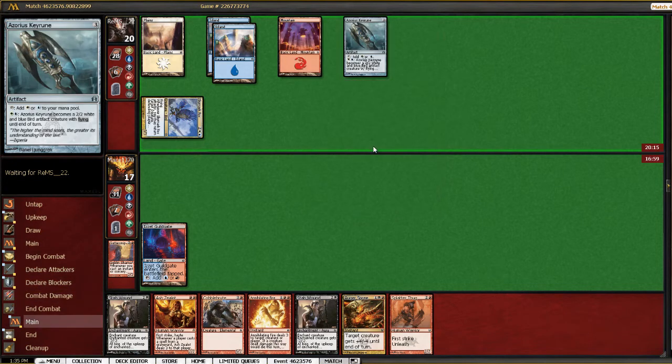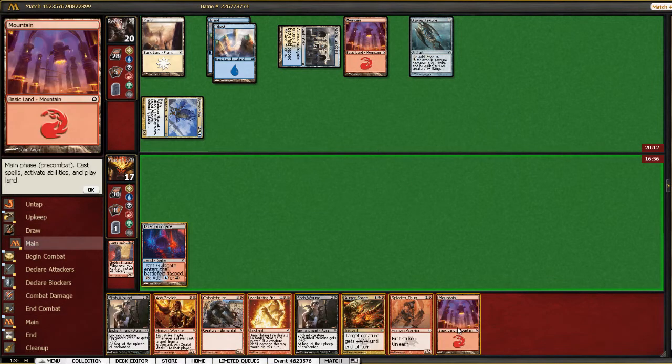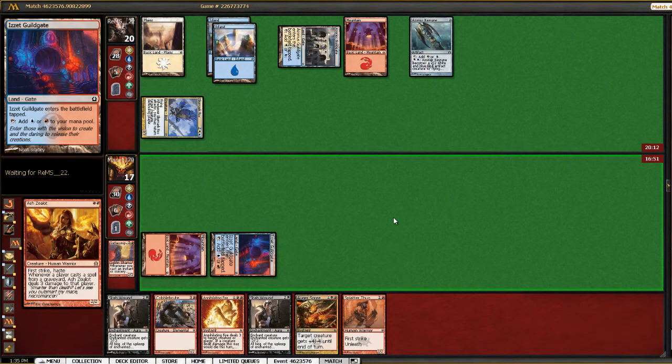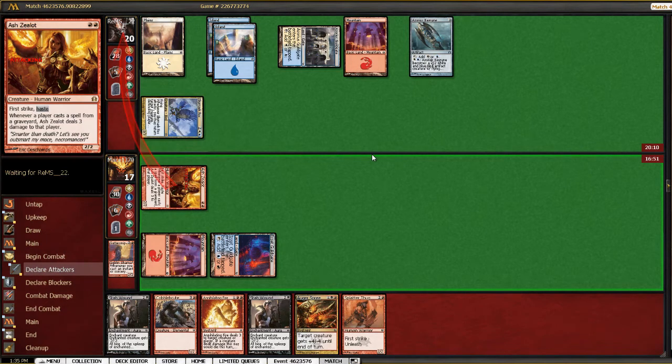Kind of amazed he just didn't activate his Keyrune and hit me for five. I'm basically down — but at least we got a land here. I guess we'll cast our Ash Zealot and get in for two points of damage, even though it's just going to get bounced next turn by the rock.